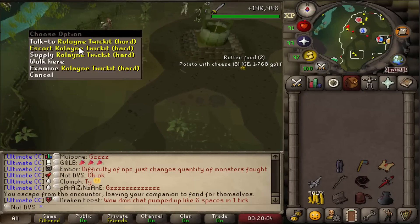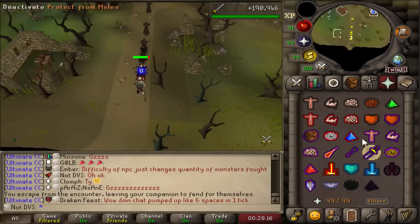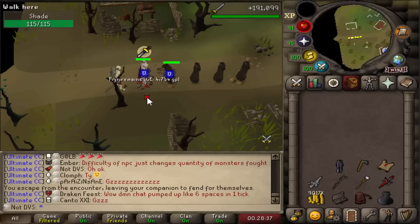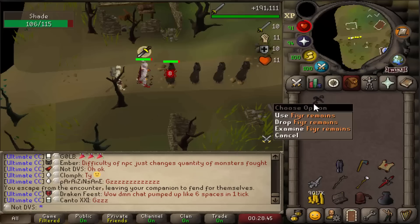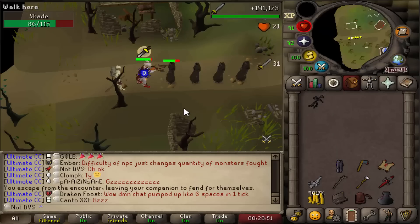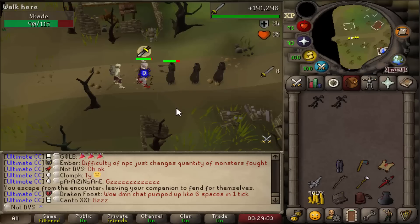To get the amulet of the damned, the first step is doing a hard trek from Burgh de Rott and selecting the third option. The very first encounter gives shades — exactly what I want — because their specific remains let me skip the early progression of the Shades of Mort'ton minigame and go straight to a silver key, one tier below the gold key. A clan chat tip saved me a ton of time here; normally you'd grind through four other key tiers, which took me about an hour last time.